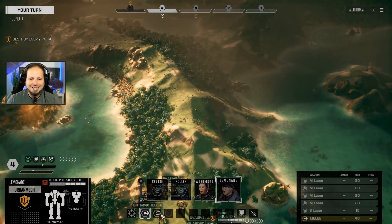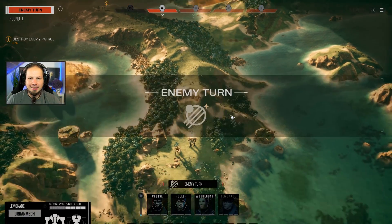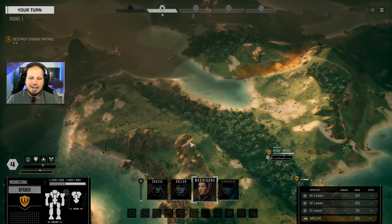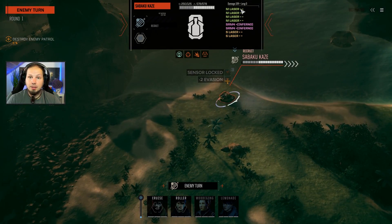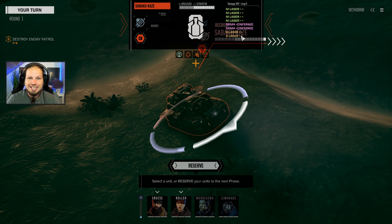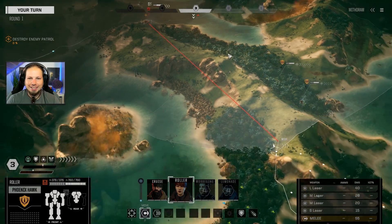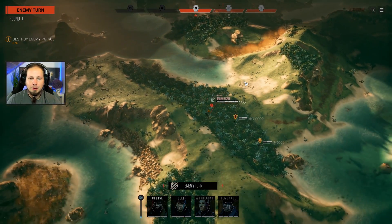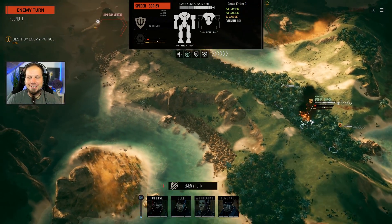Let's see how fast our URB is now - oh yeah, that's what I'm talking about! Now we can actually keep up with the pace. Four medium lasers is absolutely nothing to sneeze at. Spider obviously is a little faster. We can sensor lock here. We've got a sensor lock. And here we have a tank - that tank is scary. So many plus-plus weapons! In Sabaku Kaze - and Inferno SRMs! I want to play Inferno SRMs so bad. We have the forest fire mod in there.